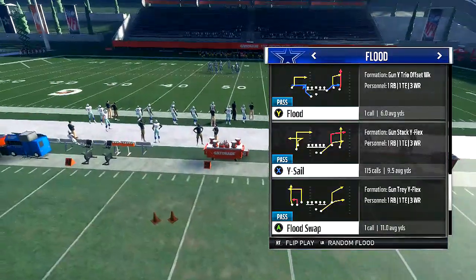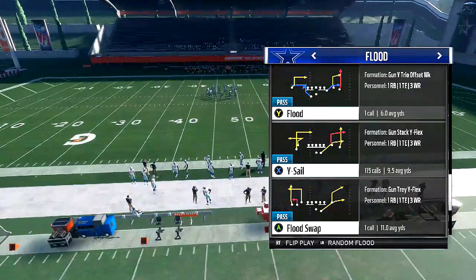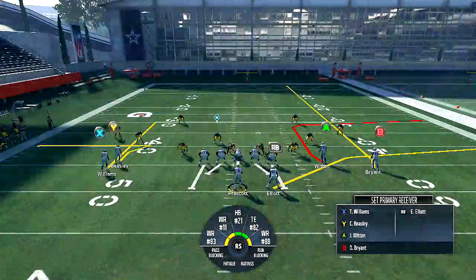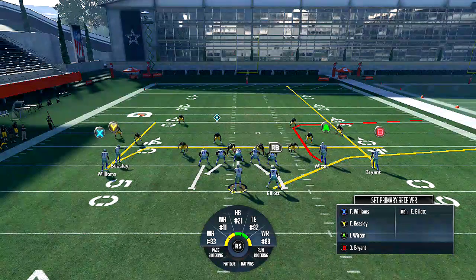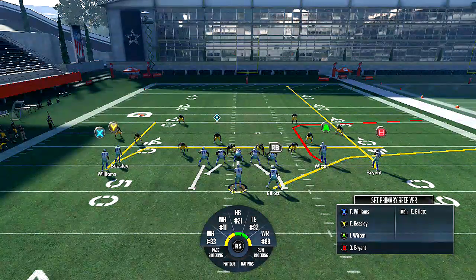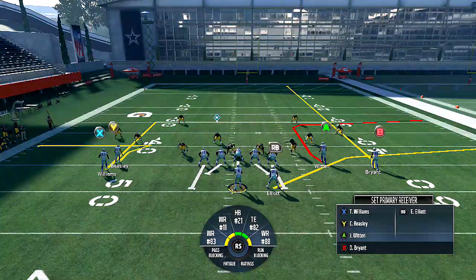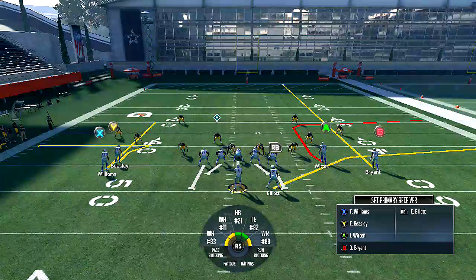Let's talk about the Y Cell out of the gun stack Y flex. If you watch some of my gameplay coming in the future, you'll notice I run the Y Cell a lot because it's just an awesome flood concept and we can run it against anything in the game. The way I set up this one out of the stack Y flex — the Y Cell — is I put Y on a drag. What I'll also do is take B and put him on a real streak instead of that one with the delay, since he has a move to try to beat a press but nobody's pressing, so I just streak him.